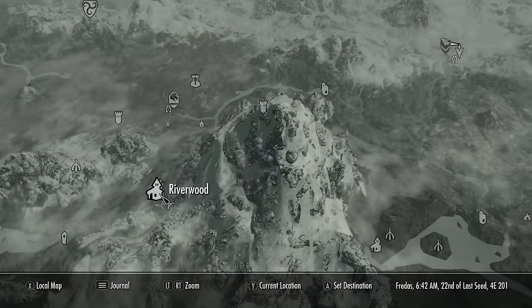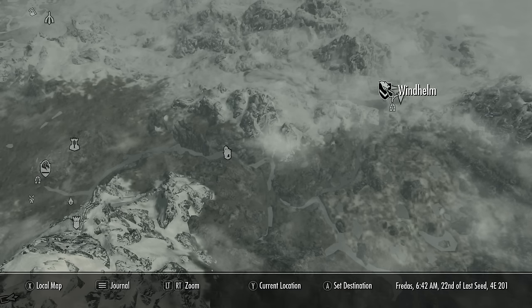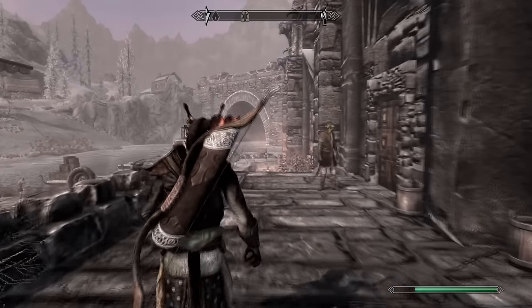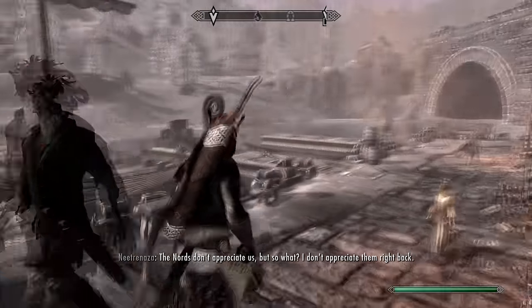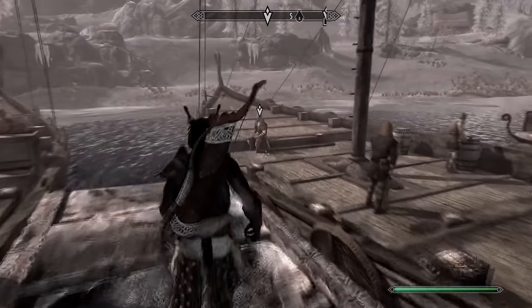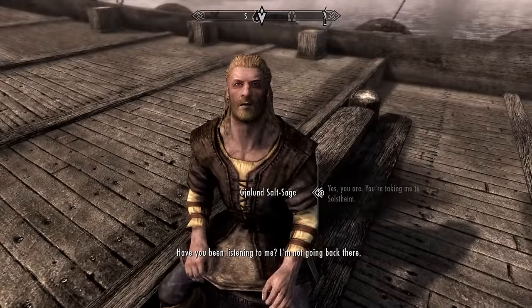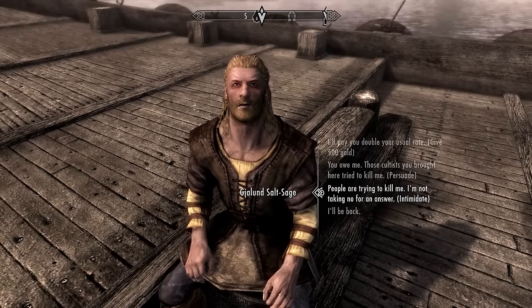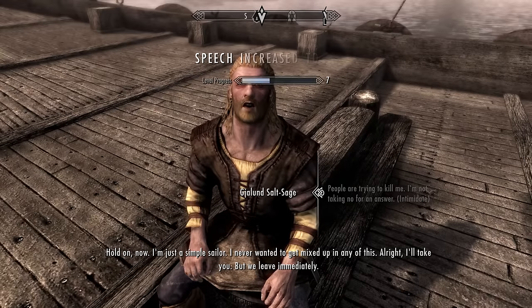So now we must travel to Windhelm docks, which is just here on the map on the right of Windhelm. Once you arrive at the docks, you will find a boat that you can take to Solstheim. You'll want to talk to the captain of this boat. As you're talking to him, he'll have the speech option to either pay him 500 gold to take you there, or you'll see an option to intimidate him, which means you can go for free.